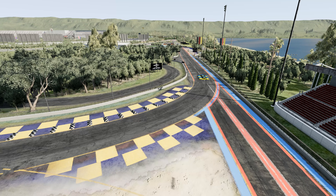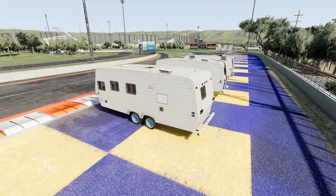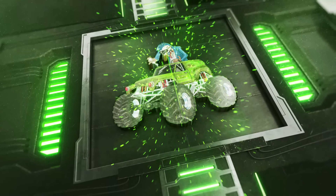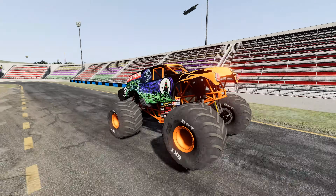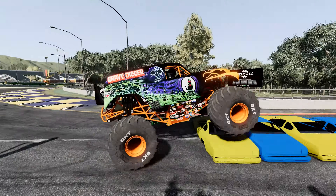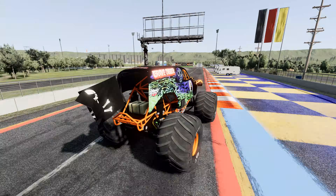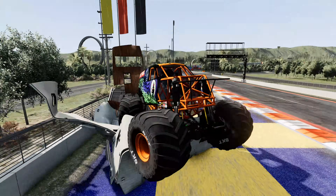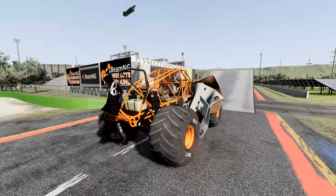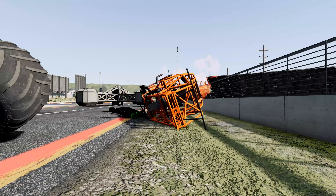All right, guys, now we're moving on to the obstacle course. Let's check it out. The monster trucks have to go over the crush cars, then crash through the campers, hit the ramp for big air, and crash into the mega spinner. Up first we've got Gravedigger, and he's off. They've got to drift around this first turn — whoa, he almost got into the wall. Gravedigger over the crush cars, now heading for the crush campers. That was a big time smash. He's having some trouble with the debris — he's got a big piece of the camper caught on the truck. He hits the ramp and gets big time air, and he makes it to the mega spinner and completes the obstacle course.